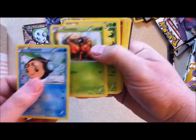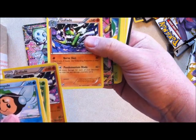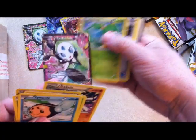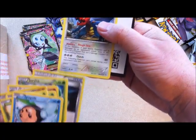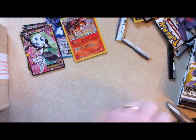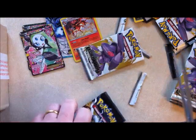Tangpole, Dwebble, Tangela, Tepig. Reverse holo on Gallade. I want a regular Gallade as well. Another really cool — Milotic EX. Servine, Energy Switch. And Druddigon. We've hardly even got into the box and we've got some really great stuff. These Legendary Treasures look awesome.